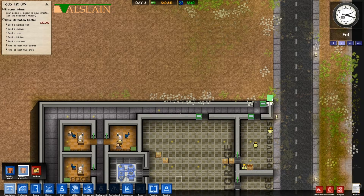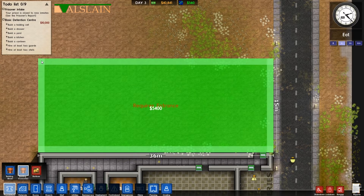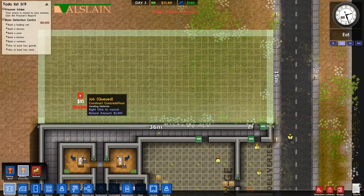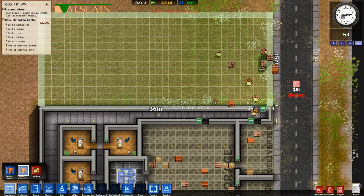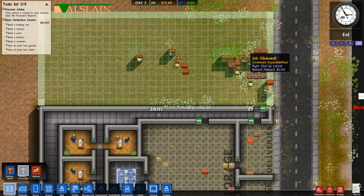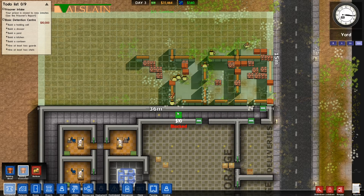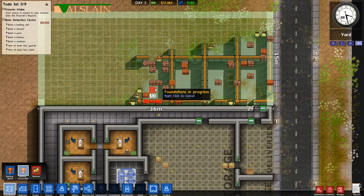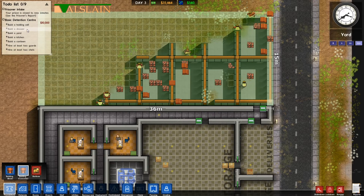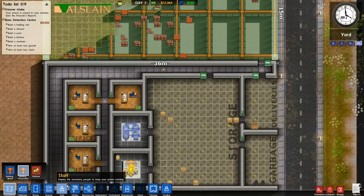We're going to get concrete, because that's what the rest of them are made of, and build a little building. We'll do it 36 by 15, and triple the speed again as we did last time just to make sure we can watch it without sitting here forever. We need a holding cell, shower, yard, kitchen, canteen, two guards, and two chefs.